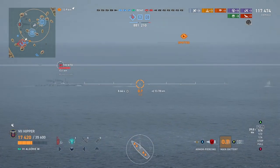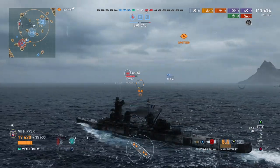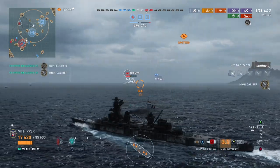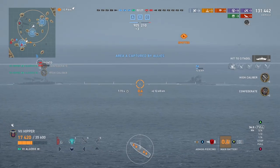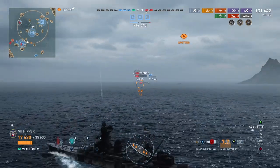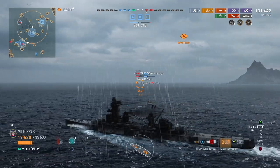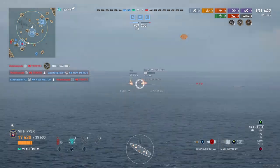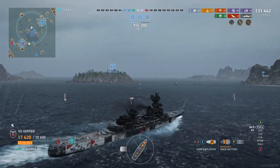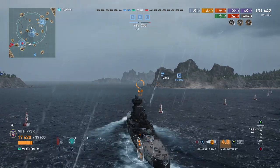We're lining up an AP shot on a full broadside Trento — aim a little further ahead since Italians usually go really fast. We get three citadels, a High Caliber, and Confederate in the process. I was hoping to one-shot that guy before he could rush my battleship, but unfortunately with only eight barrels and three citadels — that's almost half — I'm not going to complain. Accuracy looks pretty good and I'm not running any accuracy build on the ship here.